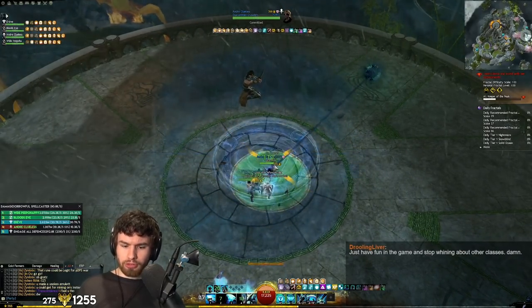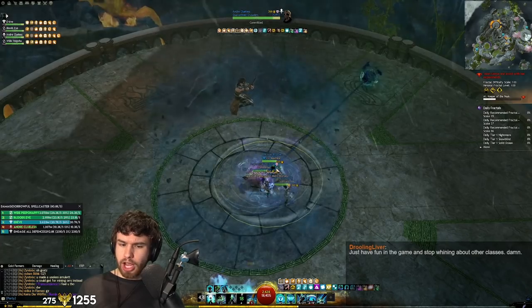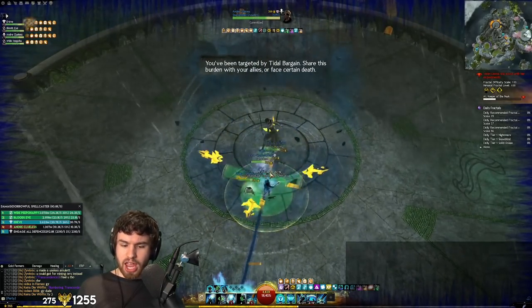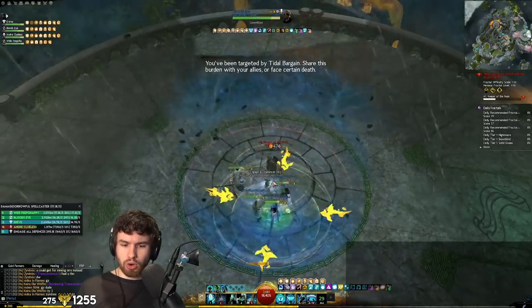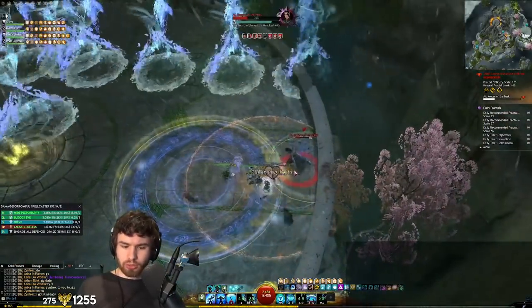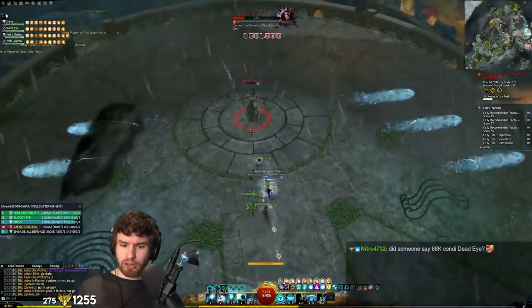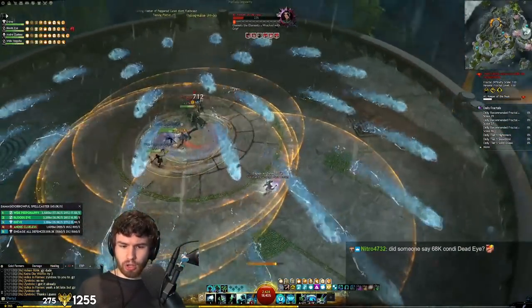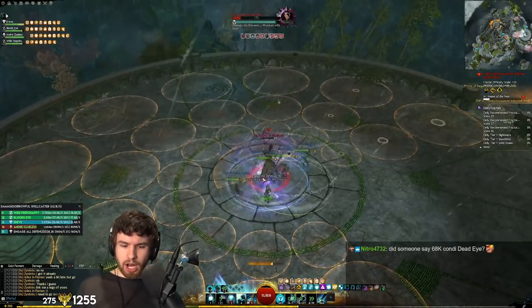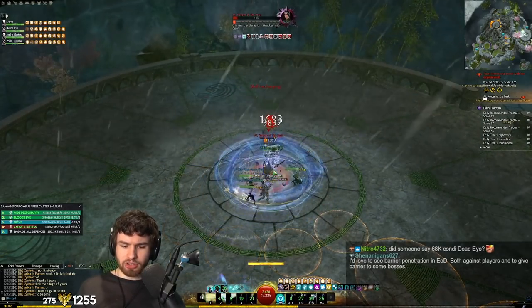This is the ultimate cheese comp for Fractals — Tier 4s, CMs, even if you're new to the game. That's one of the things I was really careful about when thinking about this comp, and it's why I like that second Firebrand. It just gives you that added safety net. Aegis is incredibly strong in Fractals — you really want to have that uptime. Dropping Resistance means your players can ignore the Tornado effect completely. I also like having the Necros help keep up Might — with two Necros, you pretty much guarantee Might uptime.